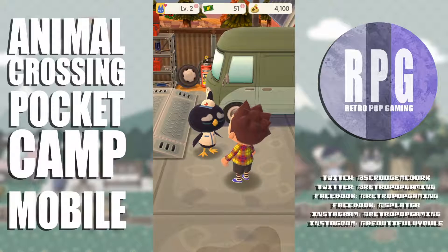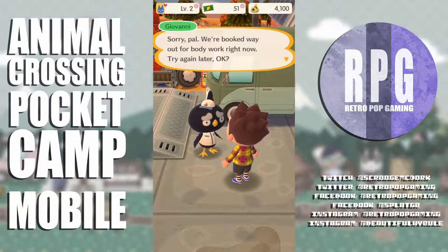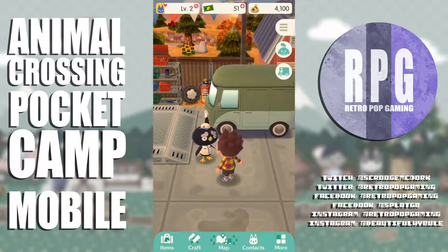Let's check change camper style — 'we're booked way out for body work right now, try again later.' Well okay then.